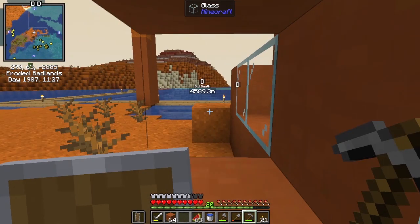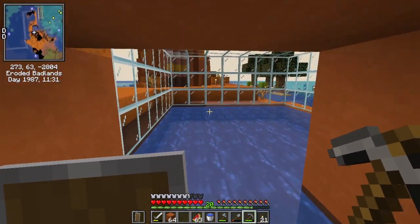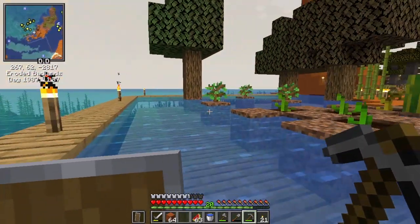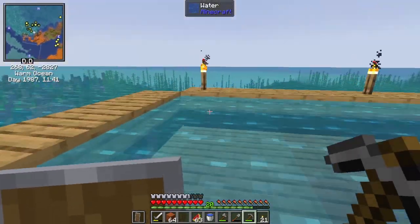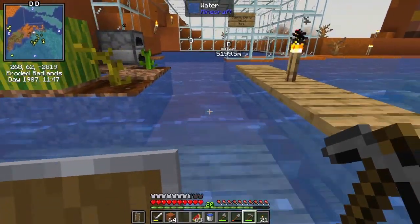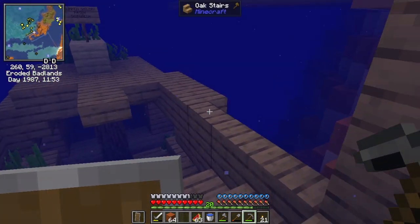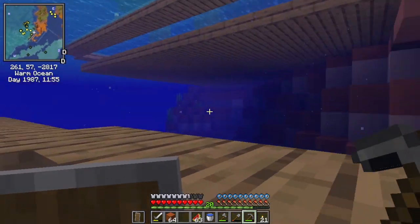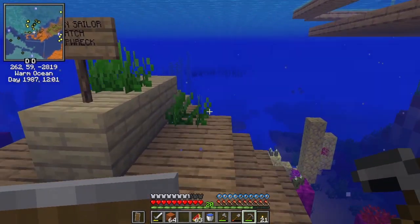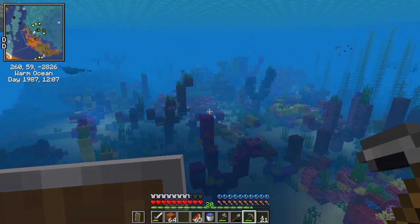There are a lot of mobs around at night, which is a bit frustrating, and I've been attacked by a phantom. But all in all I've managed to do quite well. Now, big question — what do I do next? The answer is: let's go in the water, because I have a sunken sailor and it's very pretty.